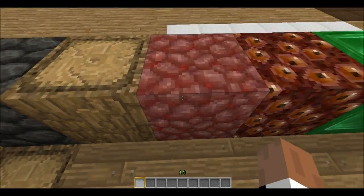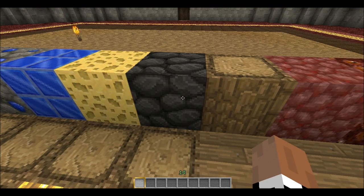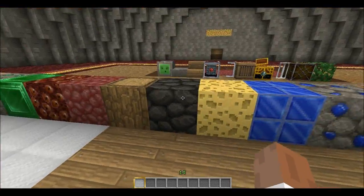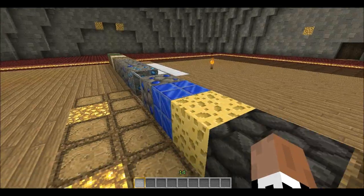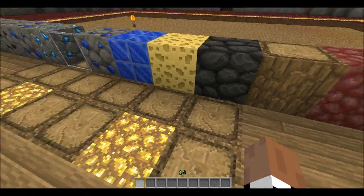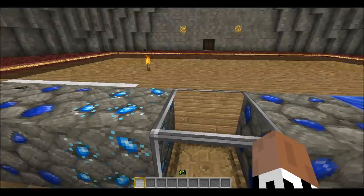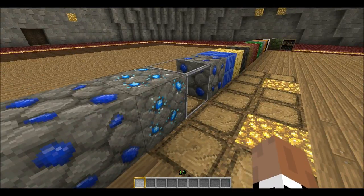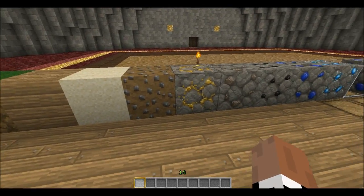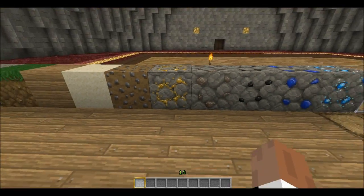We've got the nether block here, it looks pretty cool. We've got the wood, looks absolutely awesome. That's obsidian. I actually do not know what that block is — that is 'crust'? Is that a new block? Maybe that's in a mod I've got. We've got sponge, lapis lazuli, lapis lazuli ore. Diamond, coal, iron ore, gravel — looks pretty cool. And the gold looks absolutely awesome, it actually looks like real gold, kind of — looks awesome.